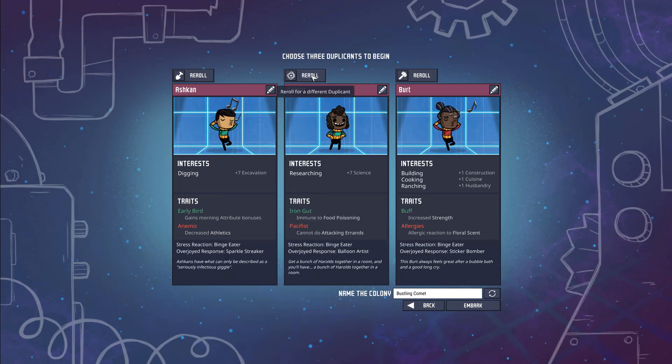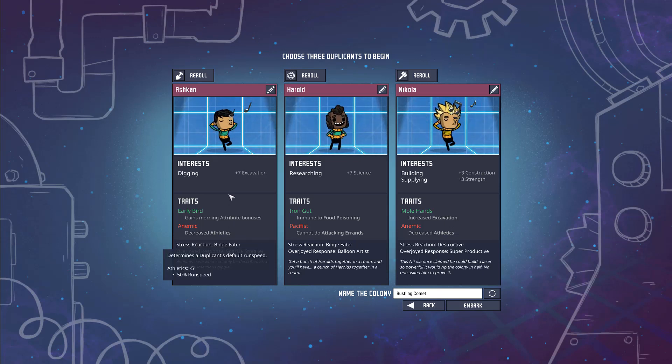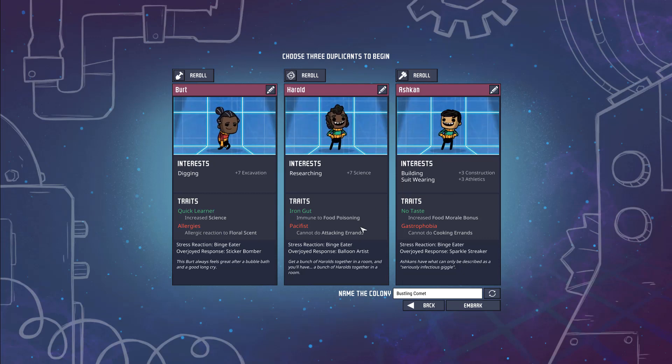That reroll is pretty good — immune to food poisoning, increased strength — but decreased athletics is going to make him too slow. I really like mole hands, but decreased athletics is a deal breaker. Here are three dupes I like: one can't do attacking errands, one's allergic to floral scent, one can't do cooking errands — but they've got athletics and construction boosts. Among them, they have 14 plus 6 points of skill. Let's name this 'Frozen Village' and embark.